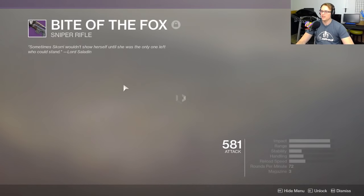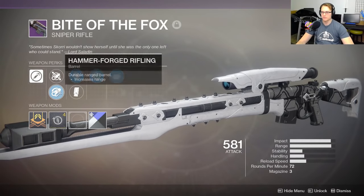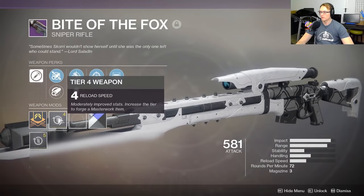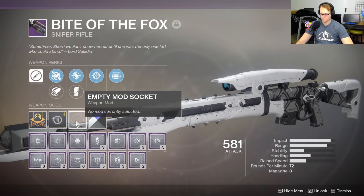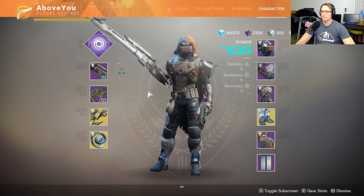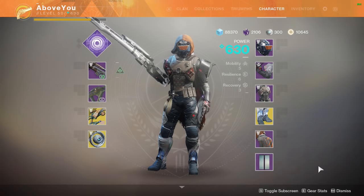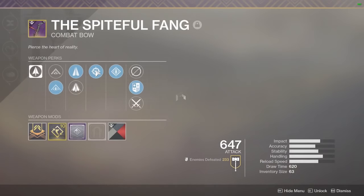Take the Bite of the Fox that I got. I got a pretty good one with Snapshot and Opening Shot with Accurize. Fluted Barrel would probably be better for some PvP. No mod in there — we'll be alright without a mod. We've got some white shaders on there that look nice. Let's get a little thumbnail shot. Talking about some Iron Banner weapons.